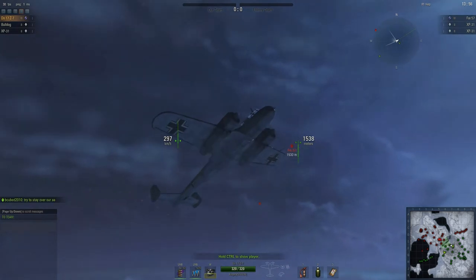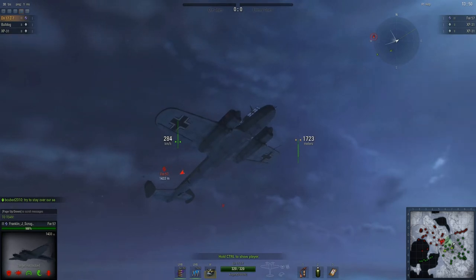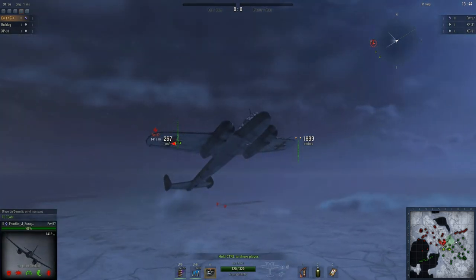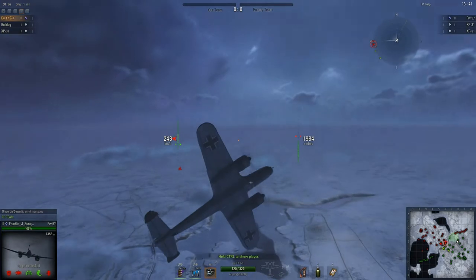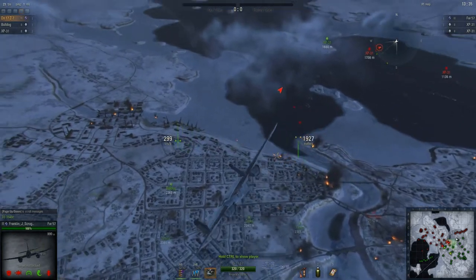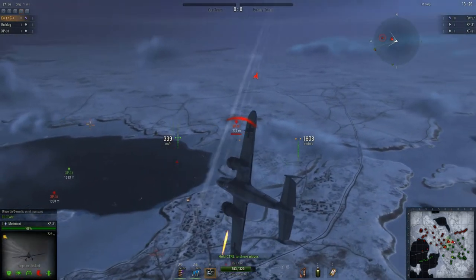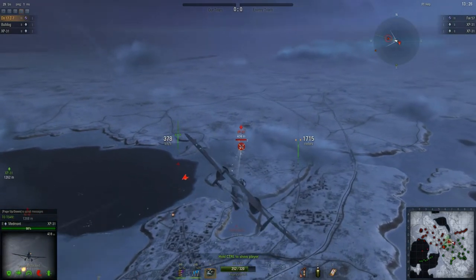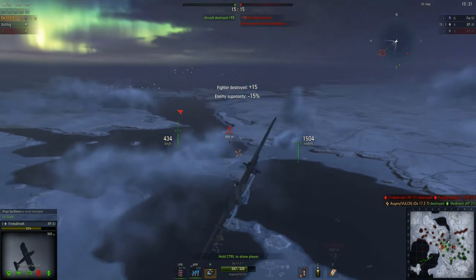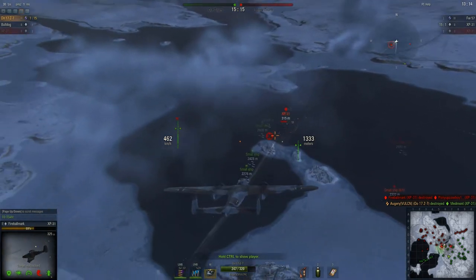Anyway, this one was actually my second game in this aircraft. The one I'm going to show you after this was my first game — I decided to put them out of order because it gives me time to talk about things. You can see I kind of screwed up at the start here and I managed to get the enemy Focke-Wulf 57 up above me, and you can see it's coming for me. I turn — I know the Focke-Wulf 57 is hard to aim with — so I just plan to dodge, because I know statistically my aircraft is faster and more maneuverable.